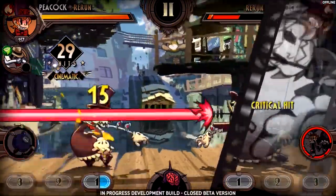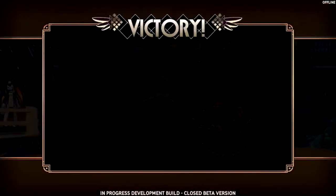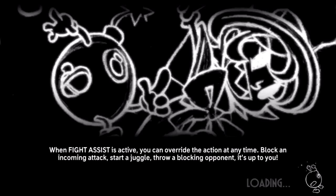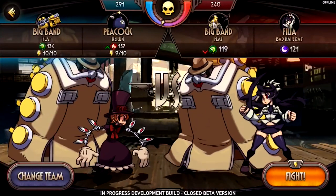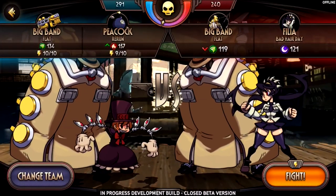She didn't stand a chance — that was easier than I anticipated. Clearly my Peacock is better. We got a level up on Big Band, which is great. I didn't really anticipate there being a leveling system in this, but oddly enough the fact that it's even just there is surprisingly well done. The arrows show your compatibility with opponents — Cerebella isn't a great matchup against their Big Band.